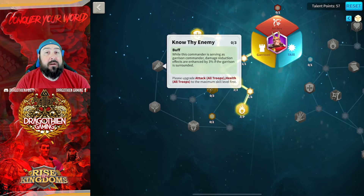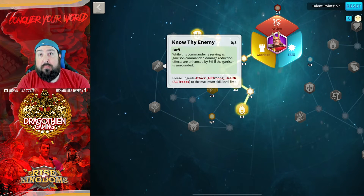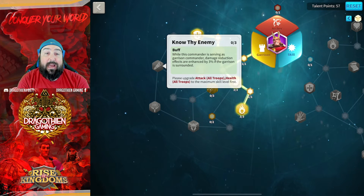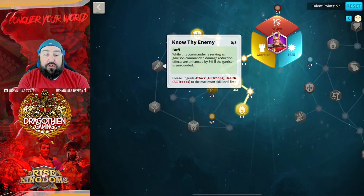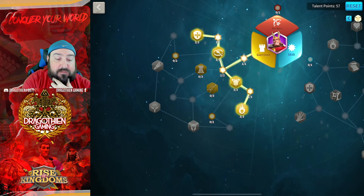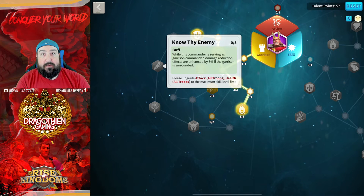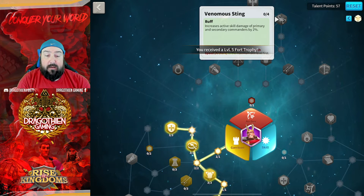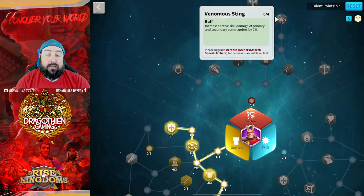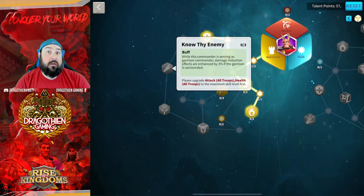Know Thy Enemy is just a little too niche. You need very particular commanders doing very particular things, and you need to be surrounded — which in a rally, unless you're in Ark of Osiris, you generally don't get swarmed in KBK. To get this talent takes 12 points. Those 12 points can get you Feral Nature on the skill tree or Venomous Sting, which provides active skill damage bonuses to both your primary and secondary skill commanders. You need those extra points to get to the top tiers on other talent trees. This is not worth giving those up.